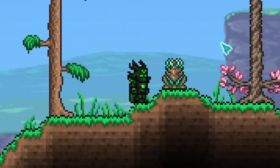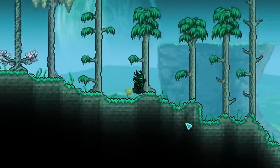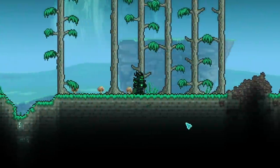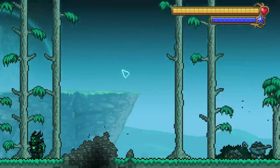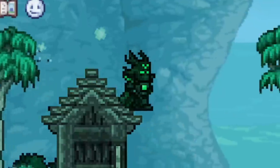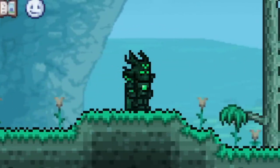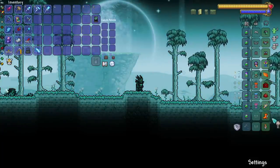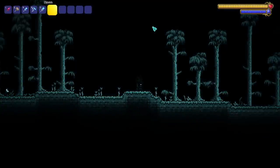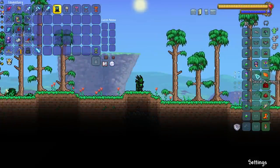Did you know that you can actually wear monoliths in 1.4.4? They used to only function by placing them on the floor and activating them, allowing everybody in the area to see the new lighting and background effects — but if you walked too far away, the effect would go away. Now you can simply equip one instead. It will only affect your point of view, not other players, but the monolith will be active for as long as you're wearing it, no matter where you go. You can equip multiple monoliths at the same time to combine background and lighting options, and they also work in a vanity accessory slot, so you don't even need to take up an active slot to use them.